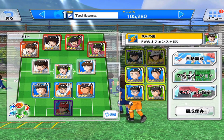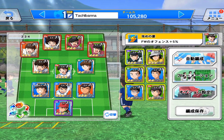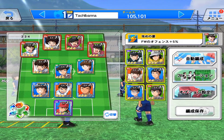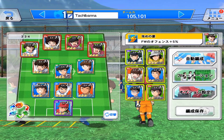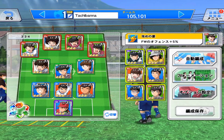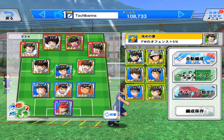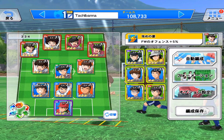I'm still missing one more 3-star character in my formation. One more — I need one more 3-star character. Actually I do have one more: Urabe. Let me try this. Now I have all the characters that are 3-stars in my formation.